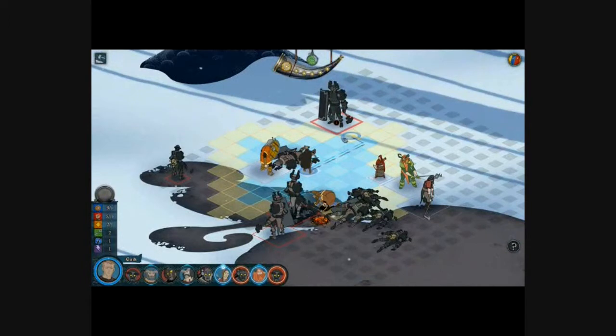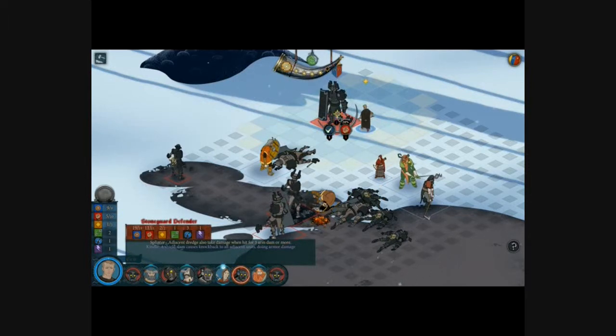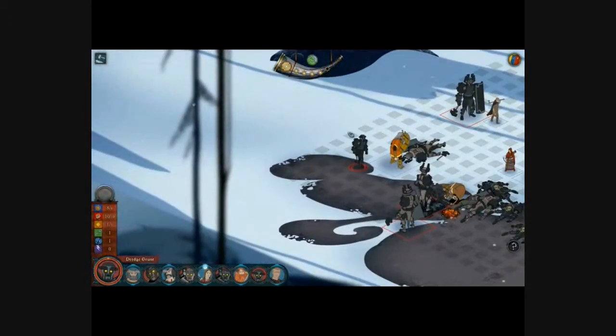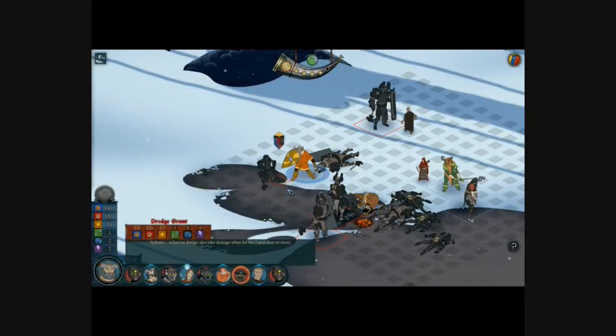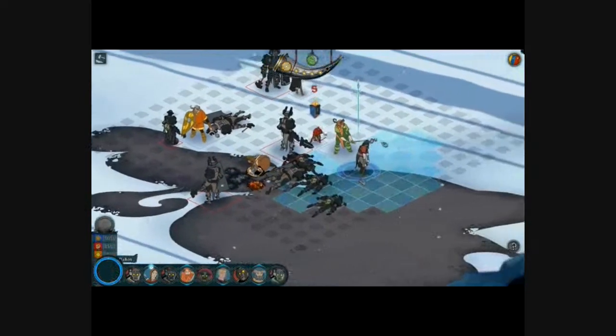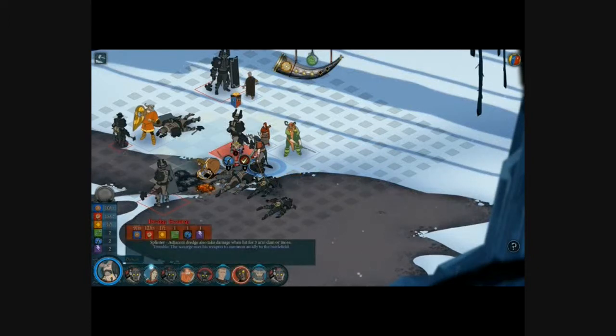Another interesting game this year that uses a lot of roguelike design elements is State of Decay — a zombie apocalypse survival game. You play a survivor, and every time you die, the character you've leveled up is dead and you have to play as a new character in that world. It makes the game really interesting because you can lose a leveled-up character entirely — and even the equipment they had.